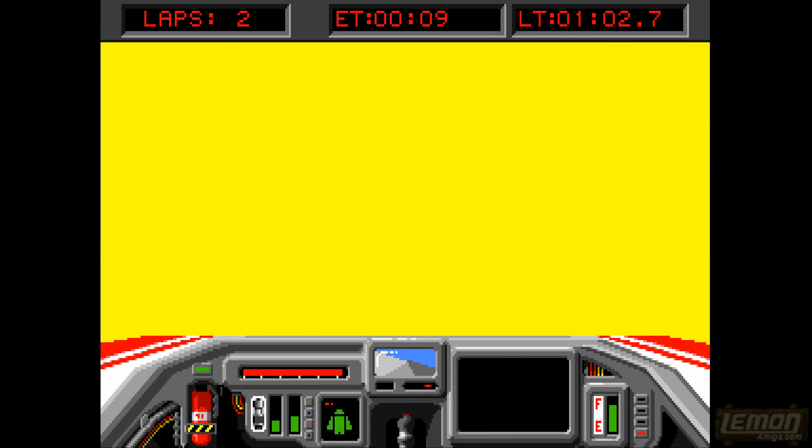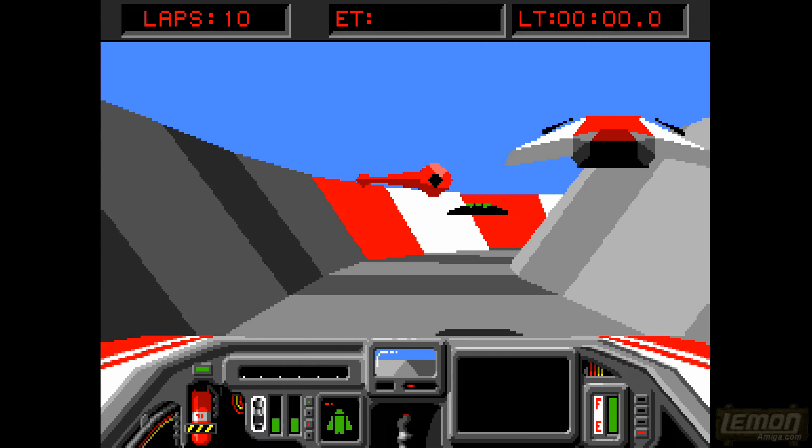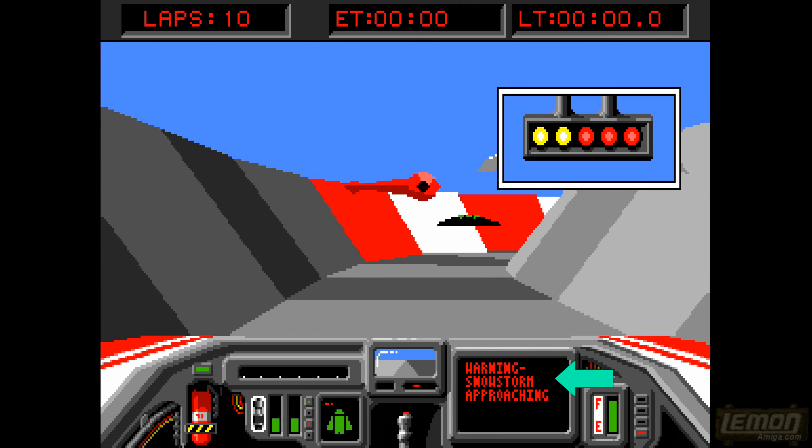We're on our second qualifying lap at the moment. I think it shows at the bottom when we manage to qualify, and we can also press a key to end qualifying, which will throw us straight onto the race.